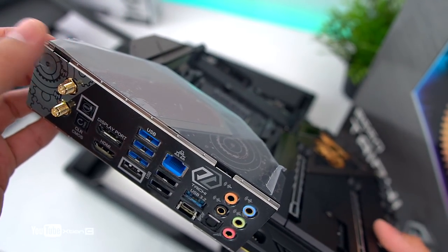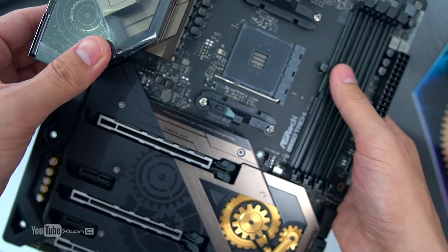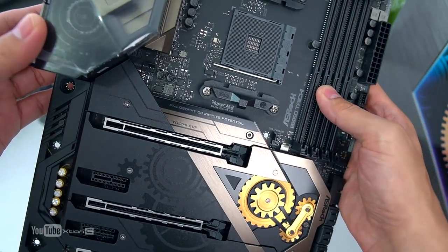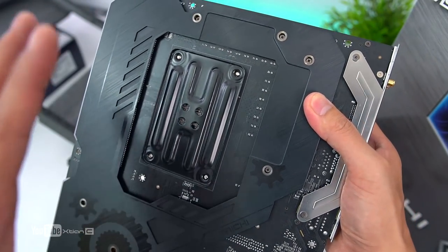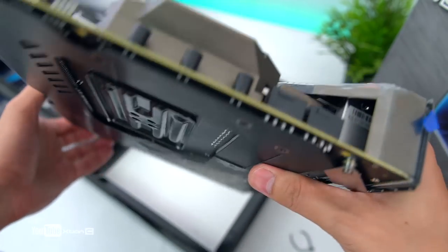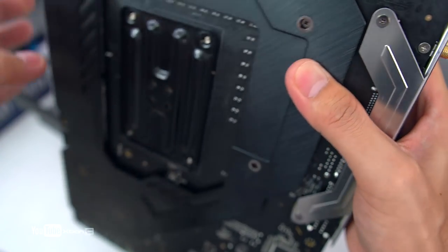Ito rin yung maganda guys if you're getting a B550 — supported po siya ng USB 3.2 Gen 2, which is may transfer rate na 10 gigabits per second. Next is yung Ethernet — I think this is a 2.5G, and yung sa audio. Meron na po siyang naka pre-mount na I/O shield. So meron po siyang backplate — purpose ng backplate is nagbibigay siya ng strength dito sa motherboard, para pag mag-install ng malalaking beefy cooler or mabibigat na GPU, kayang-kaya po. May thermal pad dito — nakakatulong din mag-dissipate ng heat yung sa mga VRM dito.